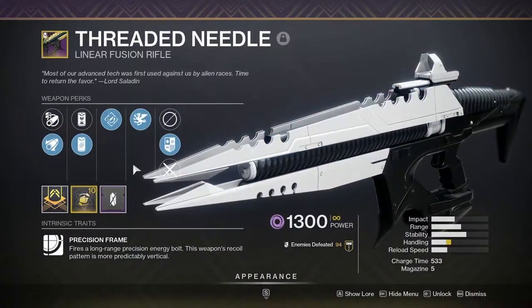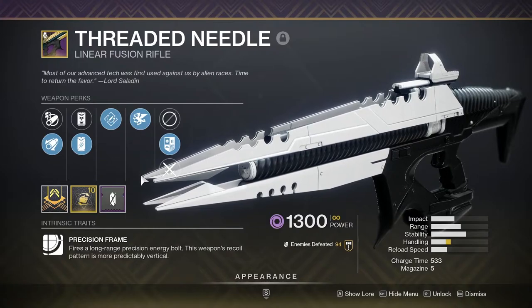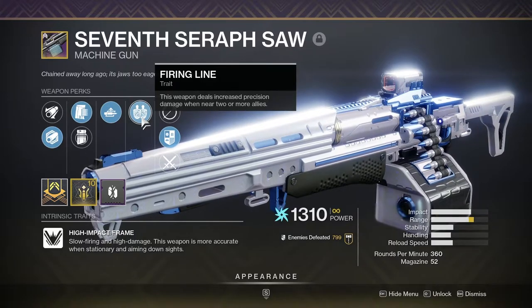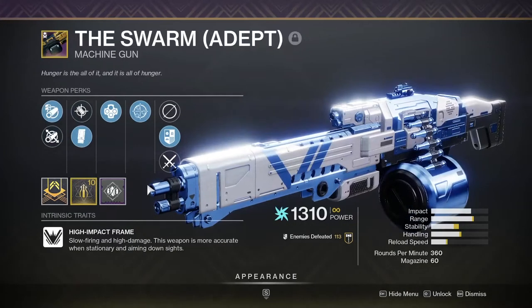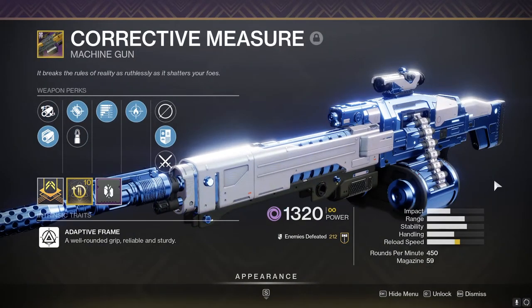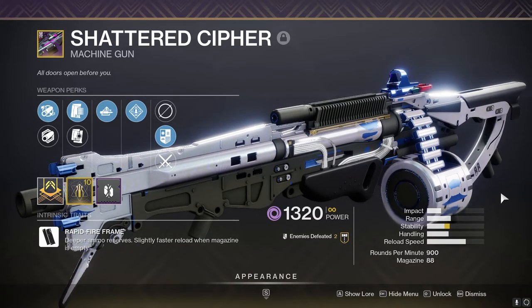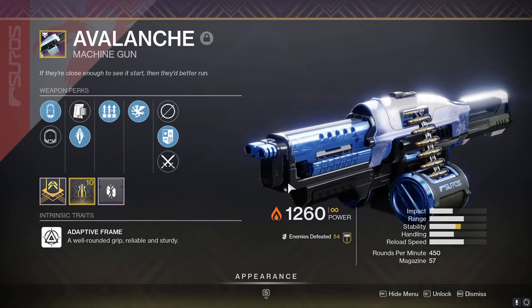If you don't want to use a Rocket, go for a Threaded Needle Linear Fusion — with a 15% buff this season, a Rapid Hit Autoloading Needle with a Vorpal Weapon roll will do some nutty damage. For LMGs: the 7th Seraph SAW is probably the arc go-to — it covers Arc Shields and creates Warmind Cells. The Swarm feels like a more accurate SAW, practically a laser, and can roll some really nice damage perks. Commemoration is always a good fallback. Shattered Cipher is the only 900 RPM LMG that isn't sunset — get Rampage on it and it goes hard. An LMG in a GM is just an ad-clear monster.